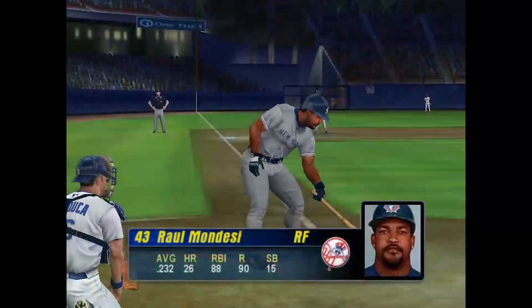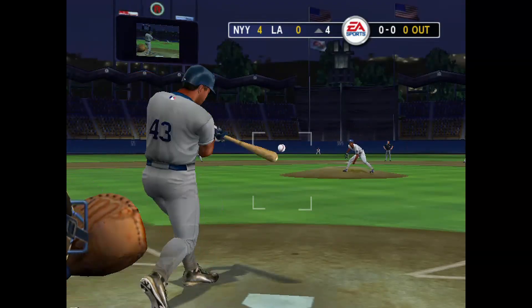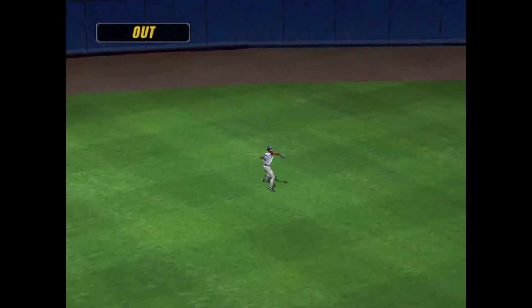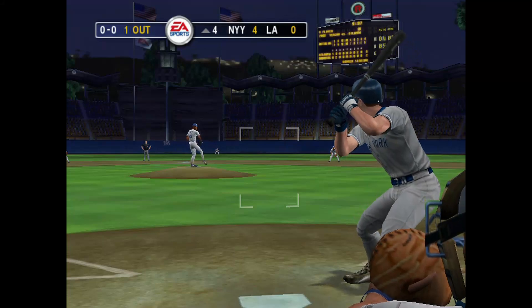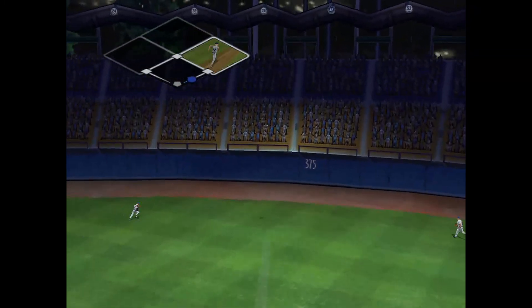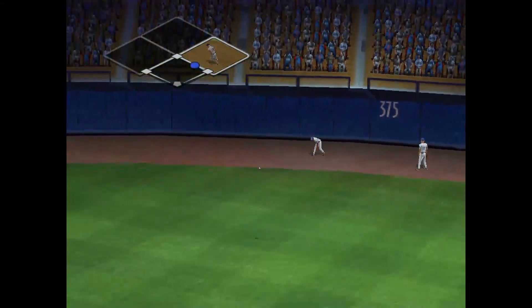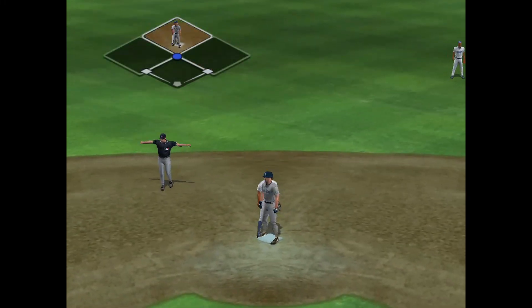The Yankees stepping in to lead off the inning — Raul Mondesi. He sends this pitch to the left, the out is made by Roberts. Robin Ventura digs into the box — he's 1-for-1. He hits it to right — it's short. He's in there with a stand-up double.